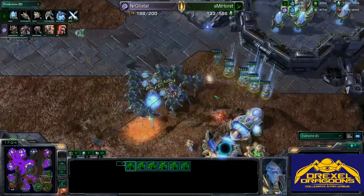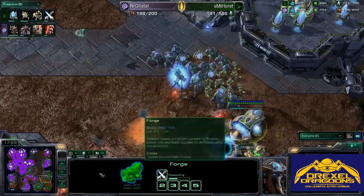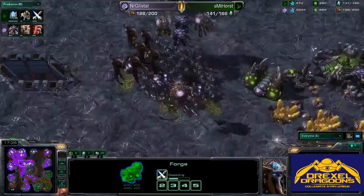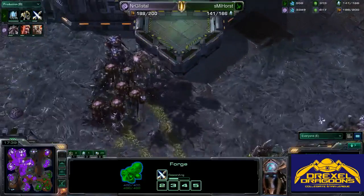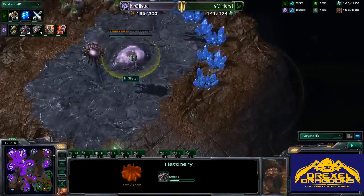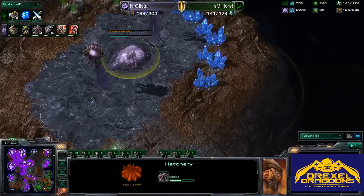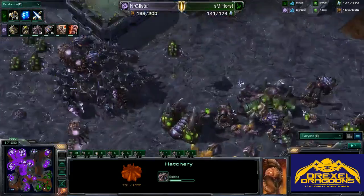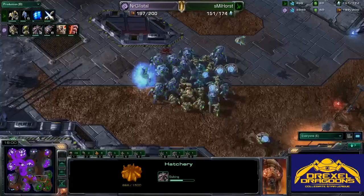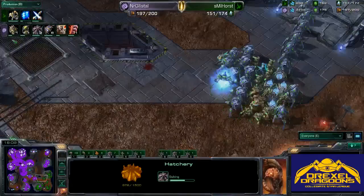He is starting to morph his DTs into Archons, which is a good call against the Roaches. Two Immortals in production — very helpful. But he's not going to see these Broodlords coming; he has no scouting tech. Glistel has complete domination of the entire map, taking a fifth and sixth base in the top right corner. Protoss is going to have a hell of a time cleaning up the entire map. Psi Storm is coming out with the two Immortals just about to finish.